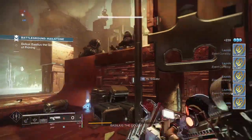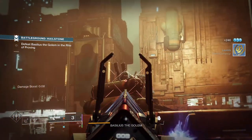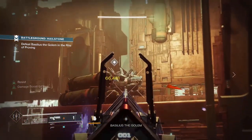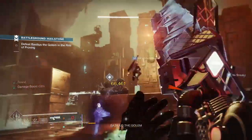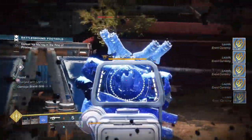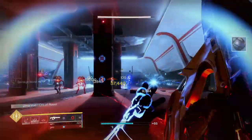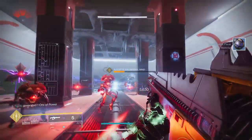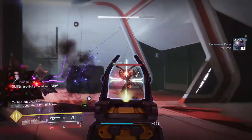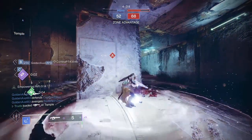Since the glory days of Destiny 1's Sleeper Simulant meta and arguably Forsaken's Gambit meta, Linear Fusion Rifles have always been kind of meh. They've had brief moments where they've been quite powerful, but there's always been something to overshadow them like grenade launchers or swords. They sit in a really unique position in the sandbox and arguably play right into the power fantasy that players desire. Fortunately, with the upcoming buff, they are going to be contenders for your power weapon slot, whether it's for high DPS boss damage in certain encounters or for champion melting potential.